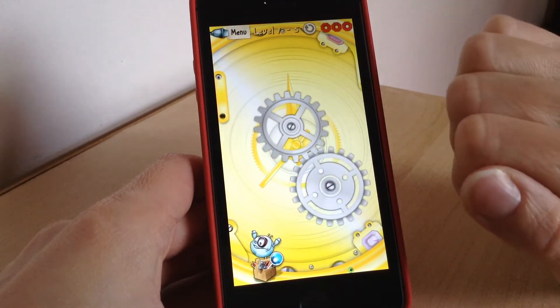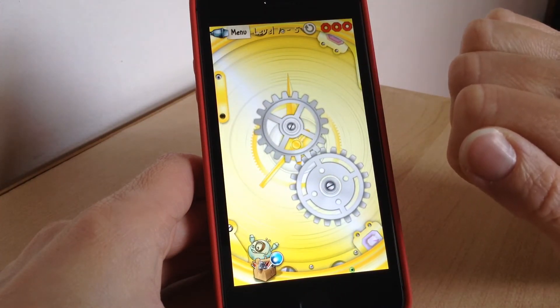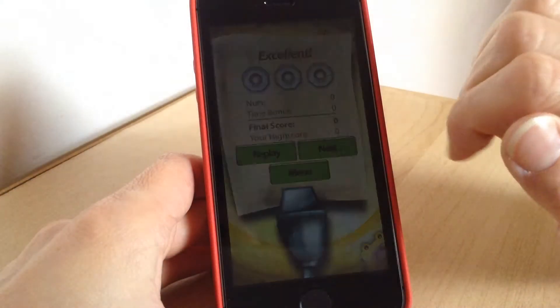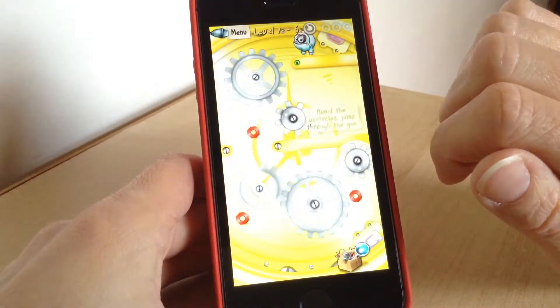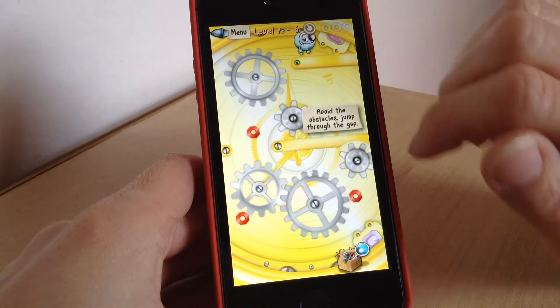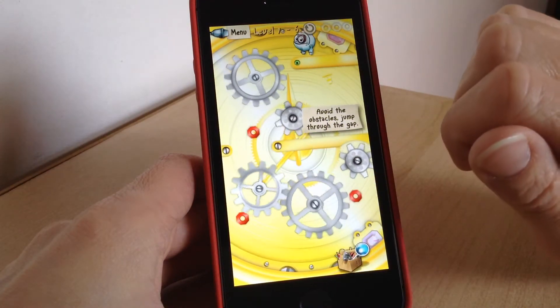Make him jump and he lands into the toolbox. It's got some really cute noises that it makes as well. They're all different levels too. This is just the pocket world when you first start, and the more nuts you collect, the more different clocks that you unlock.